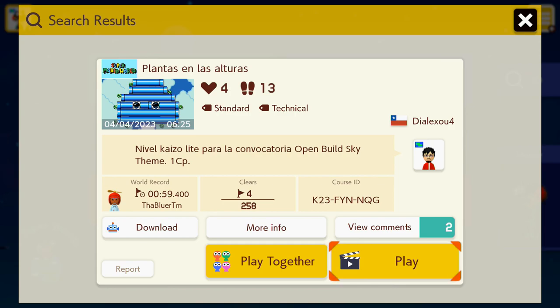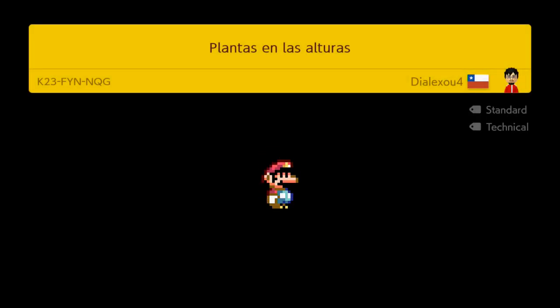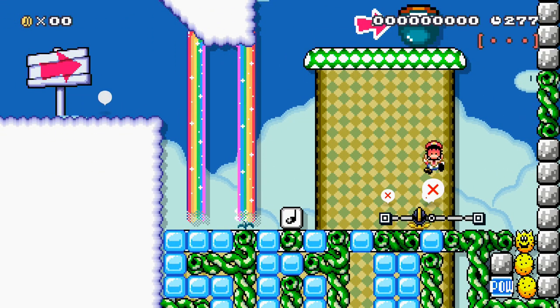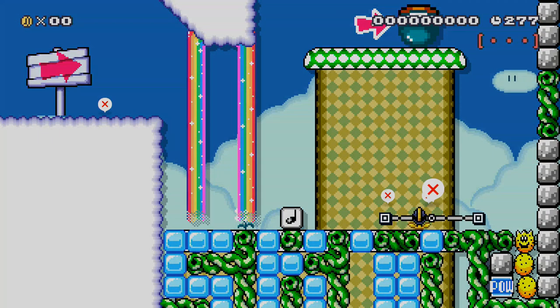Here's the next stage. This one could be tricky — quite a low clear rate, plus it's like Kaizo. Plantas en las Alturas. Open Build Sky theme. Four clears on the stage. World record just under one minute. Let's see how I get on with the stage and how difficult it actually is. I think it should be within my range. Maybe. Probably not, based on that playing skill.